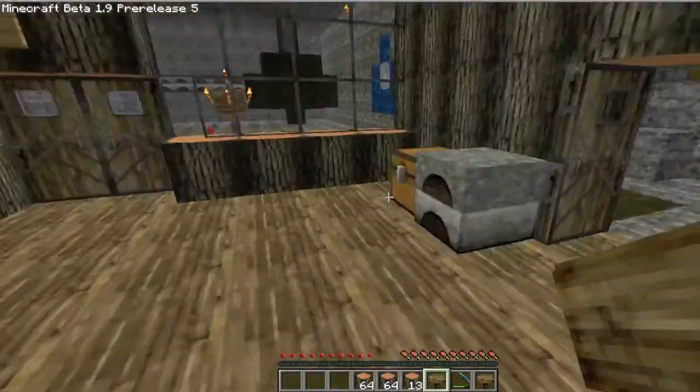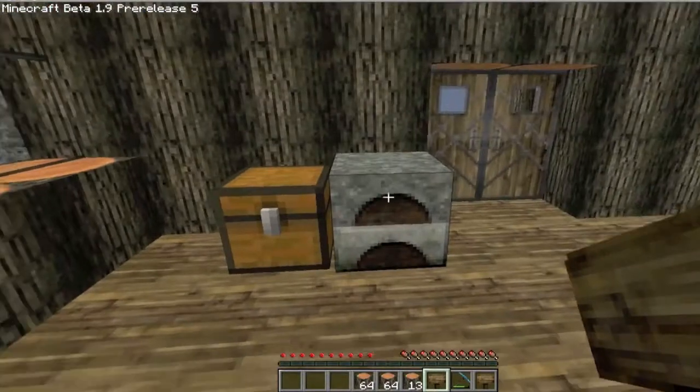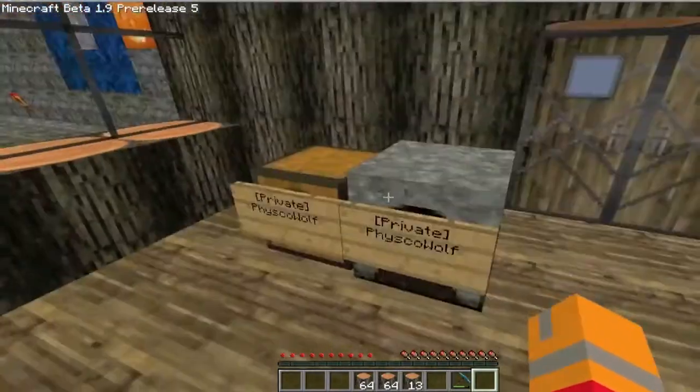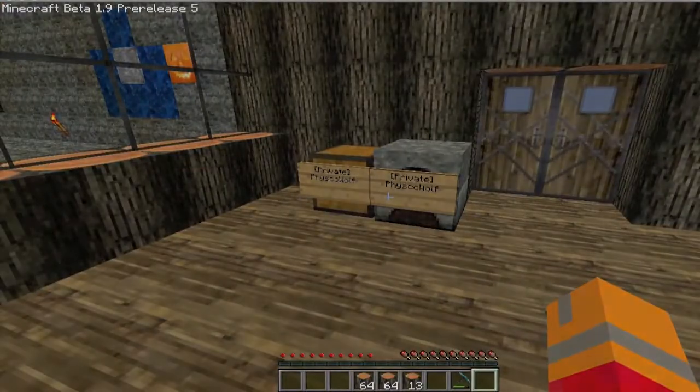So the next thing is privating chests and furnaces — they're exactly the same thing. You just right click it, your name will pop up, and only you can open that. That's pretty much how to private stuff in Immortal, and I hope to see you guys soon.